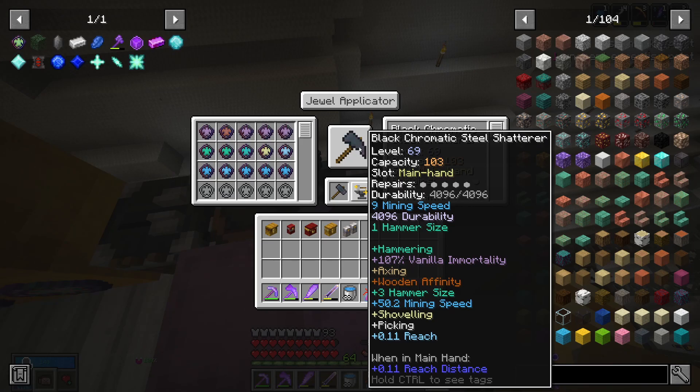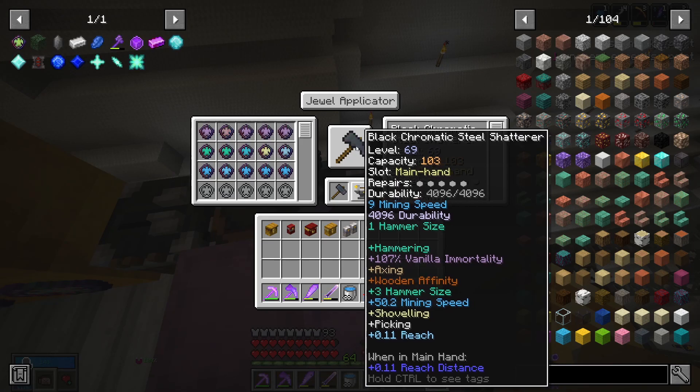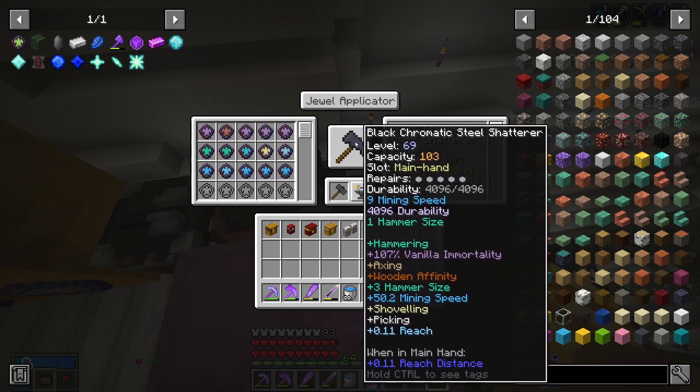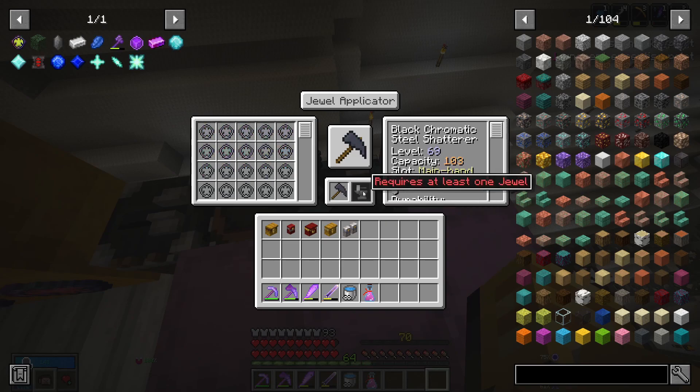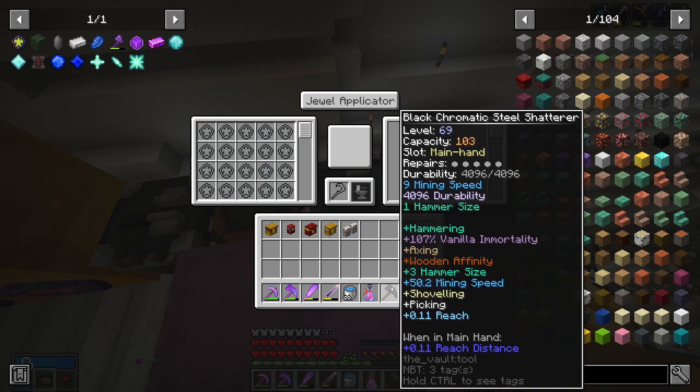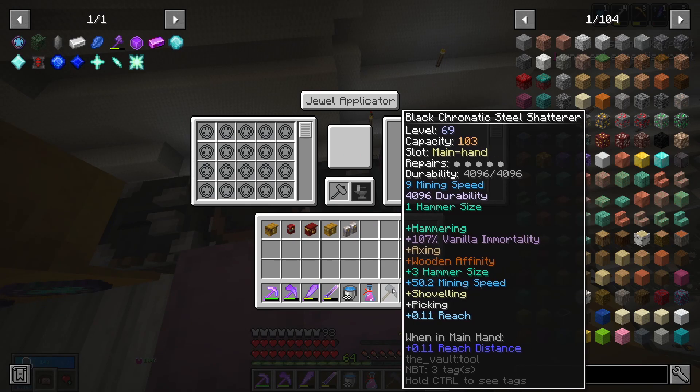What have we got on it? We have 107% Vanilla Armour Tally with Axon. We've got Wood Affinity - we don't need it but we have it on. We have another three hammer-sized jewels on it. We have over 50 mining speed, shoveling, picking, and a little bit of reach. We have 103 capacity left, so if we do need another hammering jewel, or if we want to add more mining speed or more reach, then we can. So let's create this and we'll have ourselves our Overworld Steel Shatterer. Let me enchant it and then I really want to take this for a test drive.